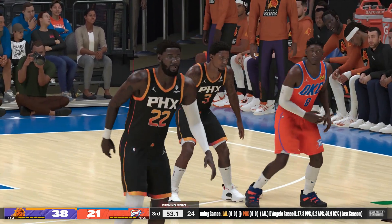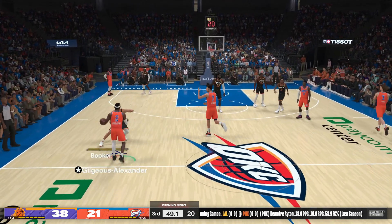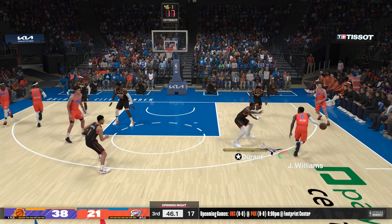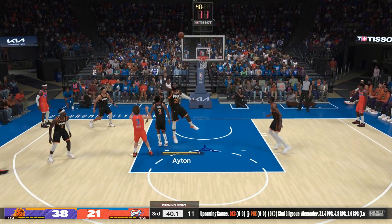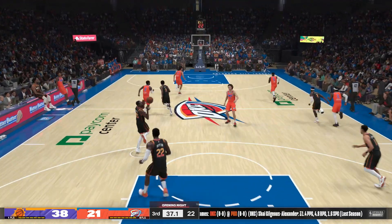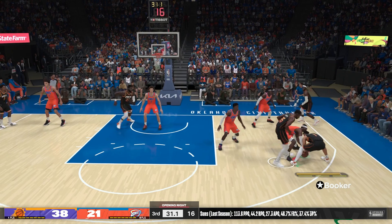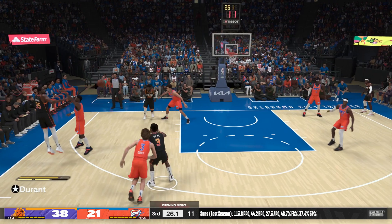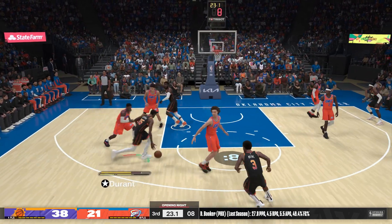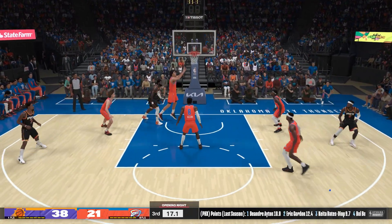Durant fires in the triple — Durant's got 30. Putting on a shooting clinic from deep; he had that huge first half and he's still rolling. Giddey against Beal, shoots from 12, and it's Phoenix with the rebound. Ayton's got rebound number 12 now — tenacity on the glass. Okoge, the pass to Booker. Beal, let's go with a three. Durant against Williams, puts up a deep three — the Thunder pull it in. Would you say testing the limits of his range there? Yeah, he might have been feeling himself a little too much. He can hit it, but not consistently.